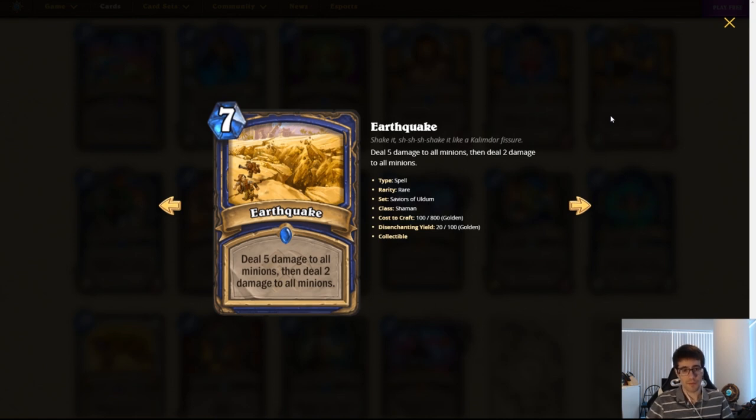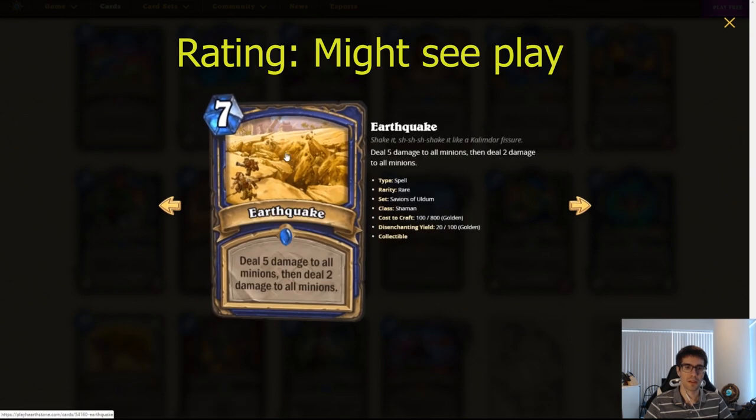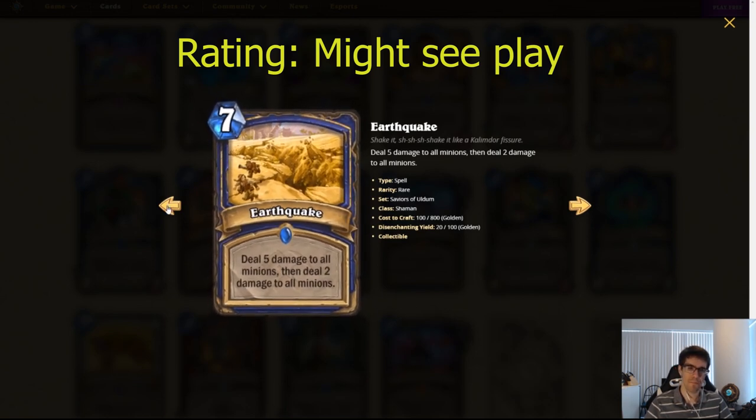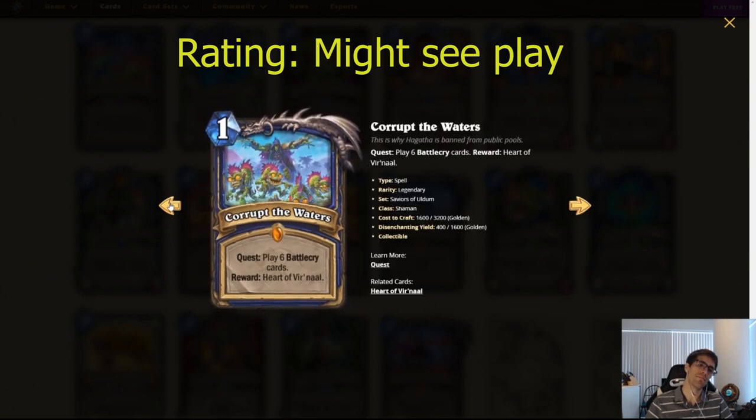Earthquake. Seven mana Shaman spell. Deal five damage to all minions, then deal two damage to all minions. This can help deal with sticky minions and Deathrattles — it won't fully kill something like Cairne but it can definitely help with that. I like this quite a bit. If you end up having all this AoE in Shaman you can afford to run a lot of Battlecry minions with the Quest. You have Scheme, you have Earthquake — already really powerful effects. This will also help a bit with Aggro since Scheme doesn't always clear everything. There's applications with Scargil and Snip-Snap if we see that resurface. It'll depend on whether we see a Control Shaman, because you wouldn't really run this in Midrange or Aggro.